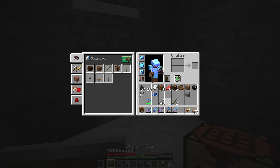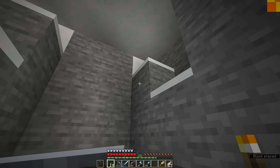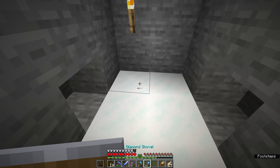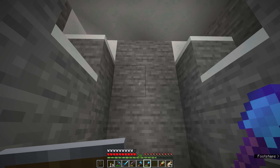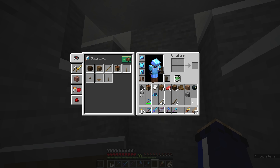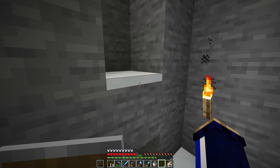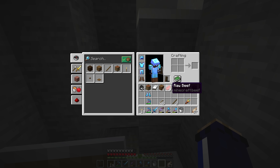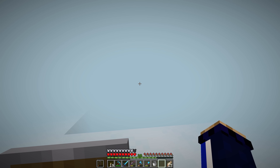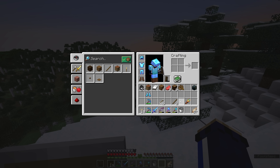You can even rise up through powdered snow if you're wearing leather boots, and you'll get an advancement for walking on the surface of powdered snow with leather — the 'Light as a Rabbit' advancement. If we end up in a snowdrift, you'll see that with leather boots if we hold the jump button, we'll rise up to the surface the same way we do with scaffolding or in water. It's also possible to hold shift and go down into the powdered snowdrift to see exactly how deep it goes, and in some cases you'll end up in a cave. The water source I placed down here has turned into ice — I'm going to silk touch that because we can get it as a block of ice if we want to.